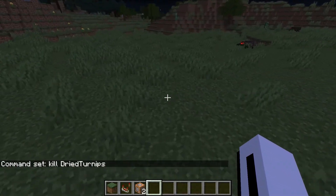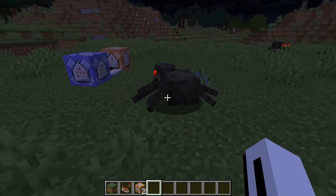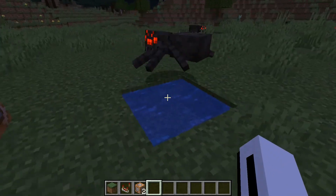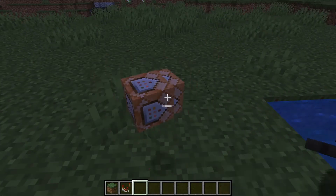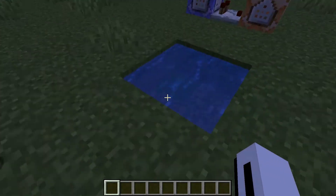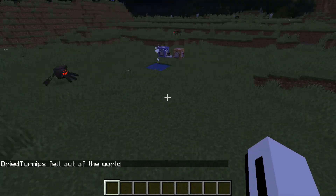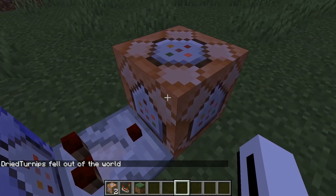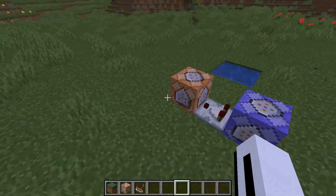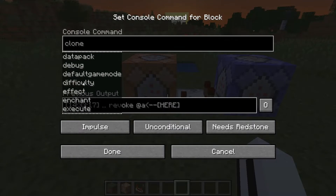One thing to note is that this isn't going to work well for a multiplayer server, because if you set it to 'all' it's going to kill everyone, and if you set it to 'me' it's just going to kill you. Basically what's going to happen when I get into this water is it's going to kill me — and yeah, it just kills you. There are some other effects you can do as well.